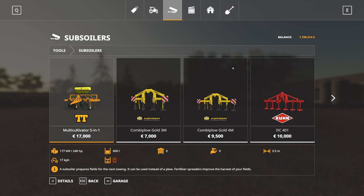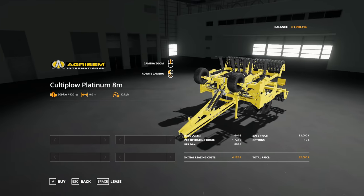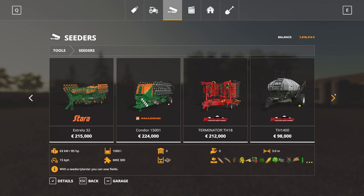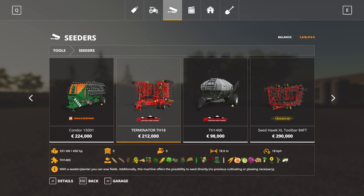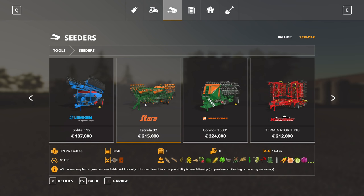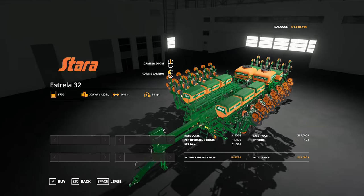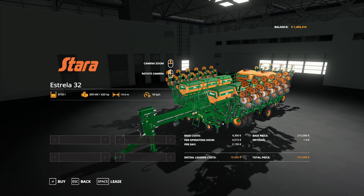On some fields we purchase we're gonna need a subsoiler, so I'm going with the largest one — still only 8 meters, but it requires a big tractor. We need good starting equipment, so we just have to buy it. We will also need a seeder. After looking through the options, I'm going with the Estrella 32 — it also cultivates, fertilizes, and uses the same horsepower requirements. That is 215,000. We still spent less than what you'd get in the normal starting scenario, and with this we can plow, seed, and cultivate.